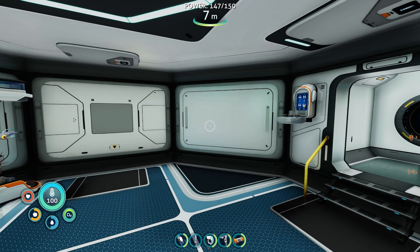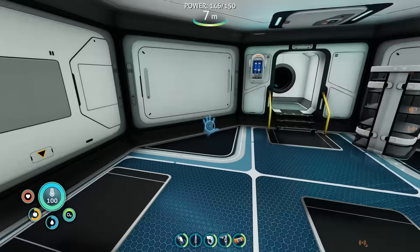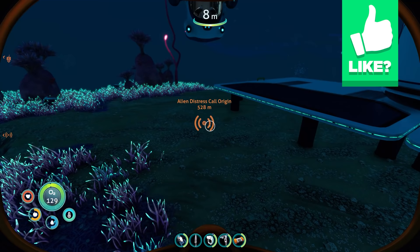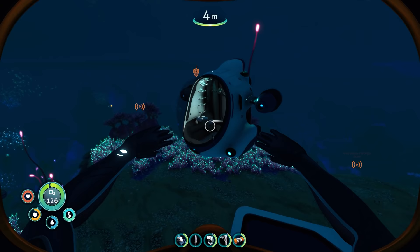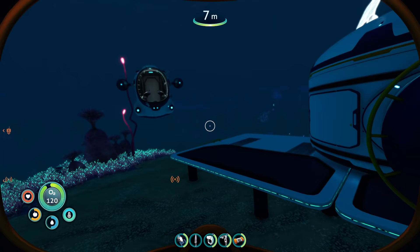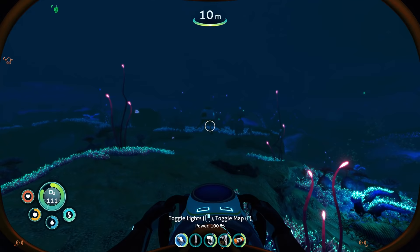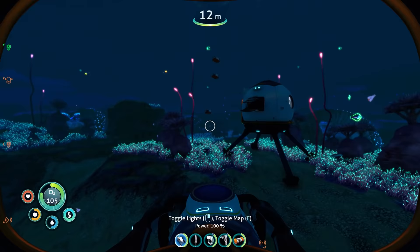Welcome back to Subnautica Below Zero. Last time we went diving deep to the alien distress call origin, finally found where that was — it was kind of hidden inside an underwater kelp field. We didn't have much luck over there but we might go back, because there were some weird pustules and other stuff we could grab.